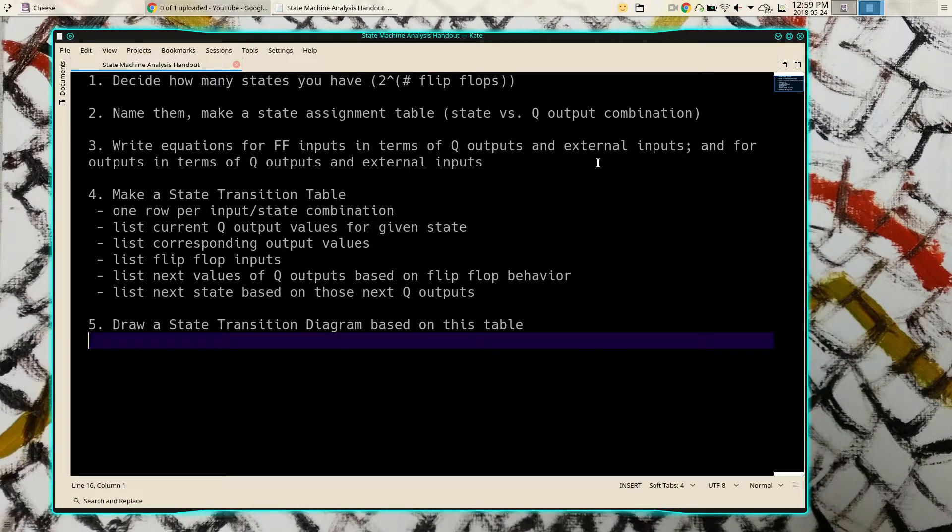So this was our quick guide from Tuesday on analyzing state machines. We'll come back to this, but we're already starting at step five. We have a state transition diagram — that's where we're beginning in the synthesis question.